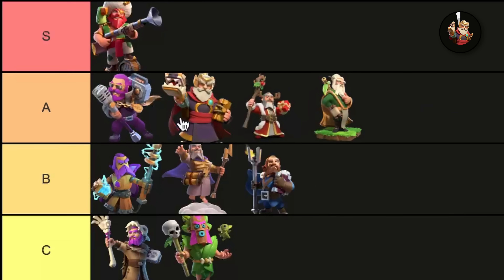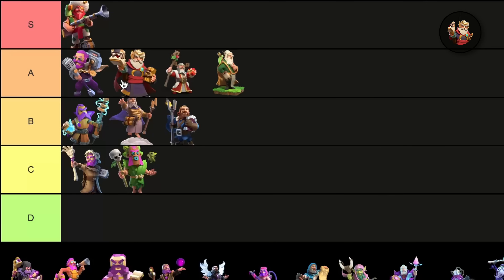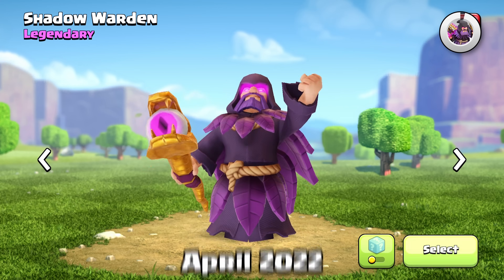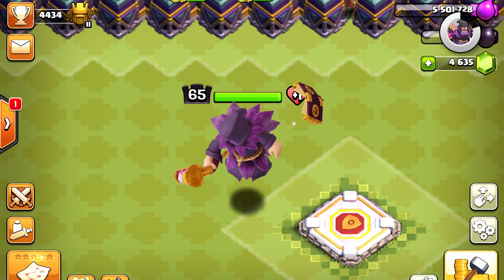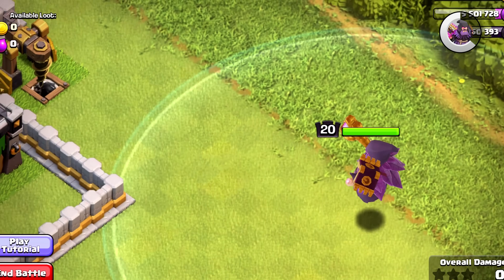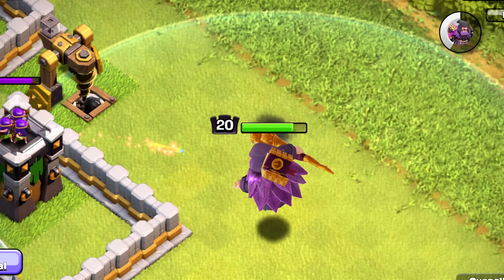I'm gonna put him right below the Party Warden. Even though he probably has better value, I still would pick the Party Warden. I'm gonna get a lot of pushback from this, but the Shadow Warden is not my favorite skin. I'm really not a fan of the design. He has some very good animations, but I just can't get past the design. He's not like a C or D tier skin for me, but I just can't understand why people like his design so much.